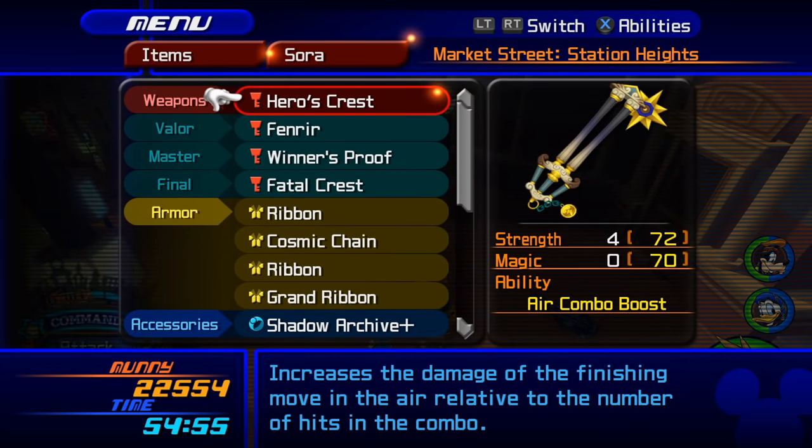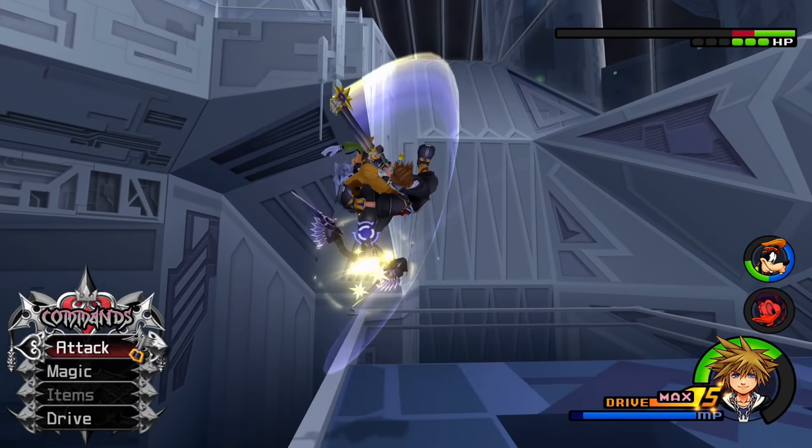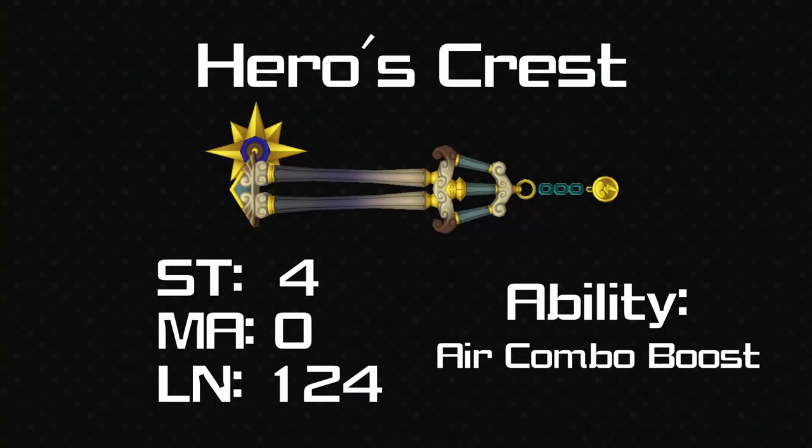Now we have Hero's Crest — a plus 4 strength, no magic, 124 range and air combo boost. This makes it so your finishers in the air do more damage depending on the number of hits in the aerial combo, making it a good keyblade to use against enemies in the air like Xigbar for example. Like Olympia before it, it's very much based on strength and doesn't really care about magic because it is Hercules after all.